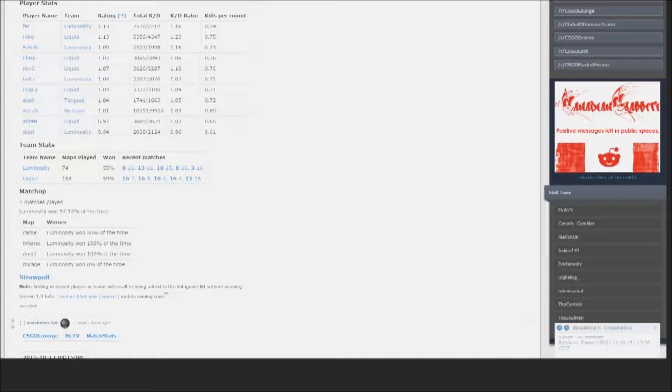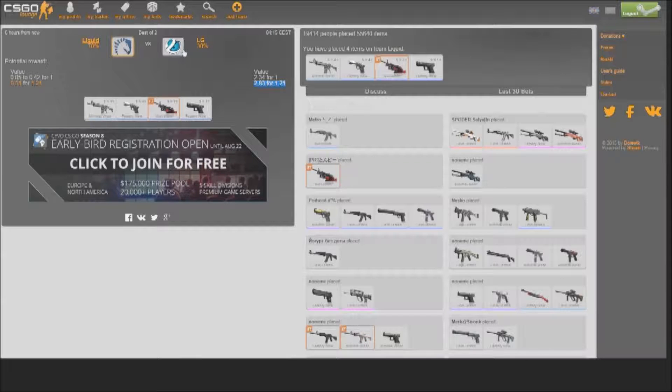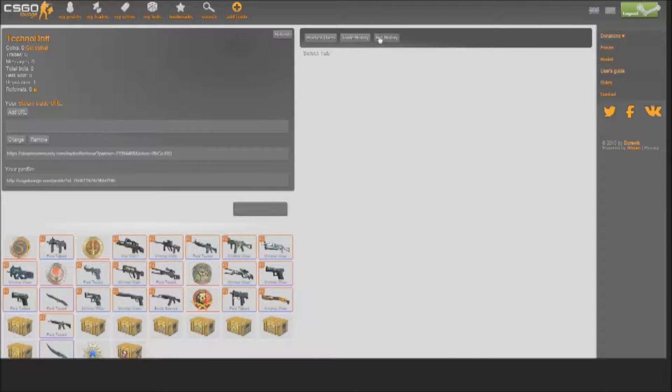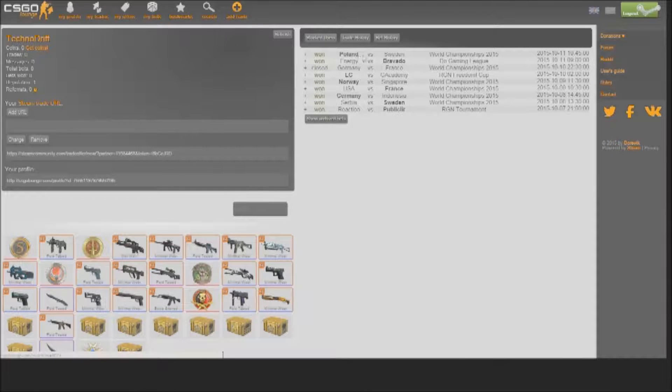I started out at 4-cent skins, won a couple, turned them into higher-value stuff, and kept doing that. Now I'm rolling it into 40-cent skins at the moment — I've only been doing this a week. I'll show you my history here. You can see I won all my bets so far. If they tie, they just close it and you get your skins back, so that's not bad. I ended up doing a long shot bet on Poland last night, came on today, won five bucks — so it's good.